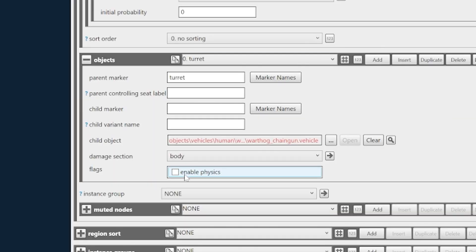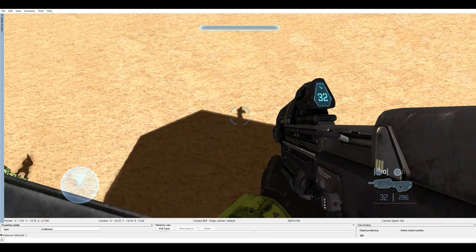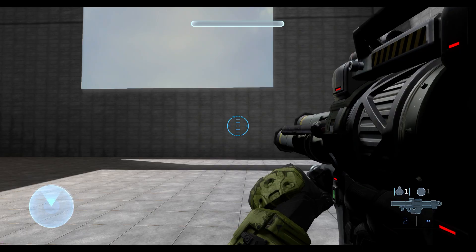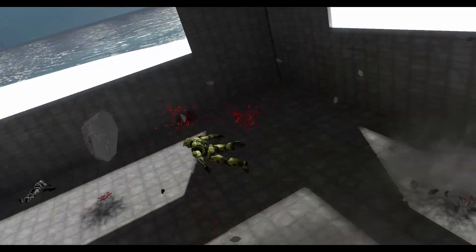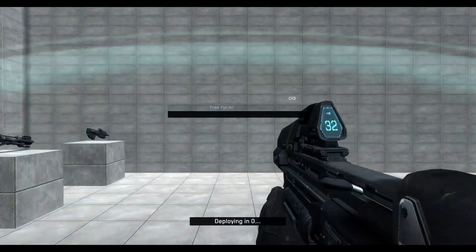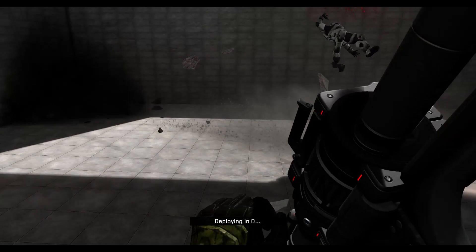You can enable physics on attachment objects — you could make it so the Warthog turret is collidable with the player. You can also make shadows cast a very far distance, which is pretty cool. There are just so many other things with this engine that I could make a whole video comparing it to older engines. It's peaked my curiosity, and it is so worth using because of all the extra features and simplicity of making maps.